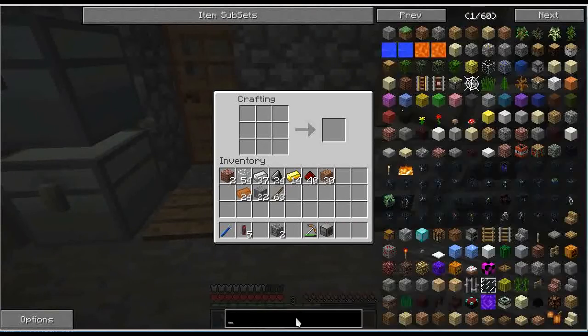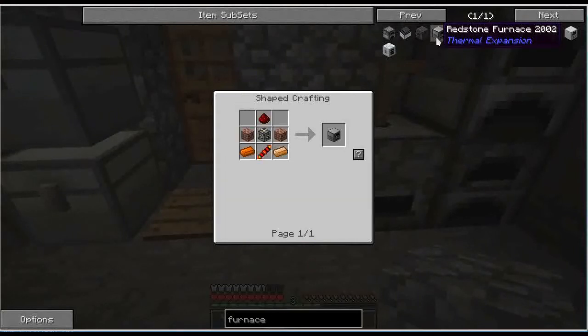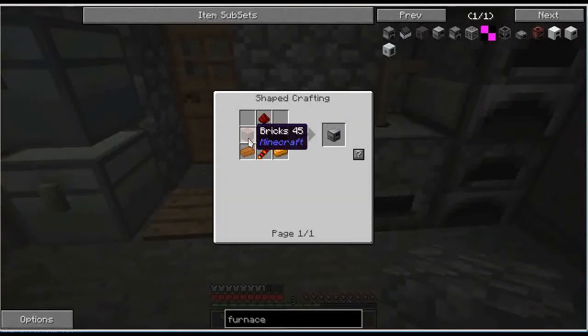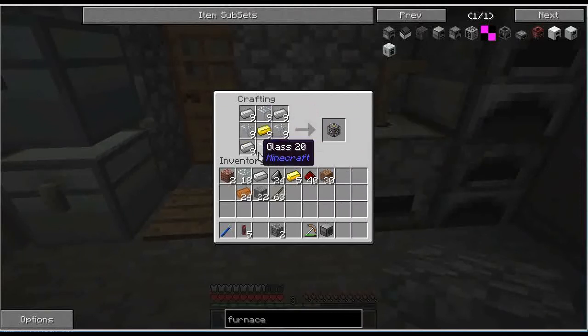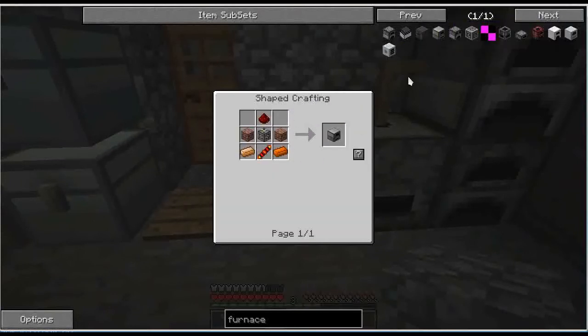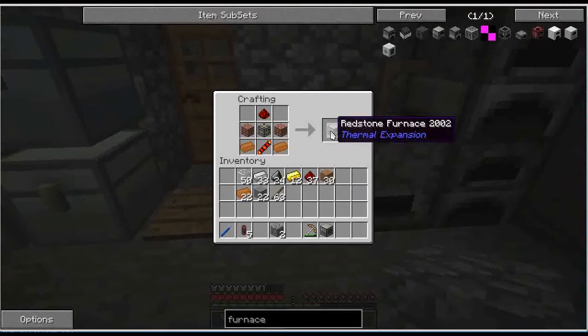I also want the redstone furnace. The recipe is: machine frame, bricks, copper, a redstone reception coil, and some more redstone. The machine frame is glass, iron, and gold. I already have bricks and copper, so I just need another redstone reception coil — gold surrounded by redstone in that little pattern. Now I can make a redstone furnace.